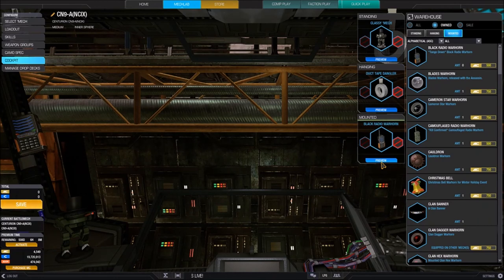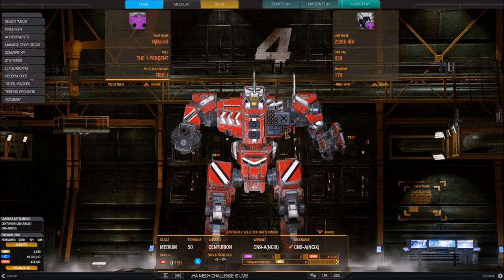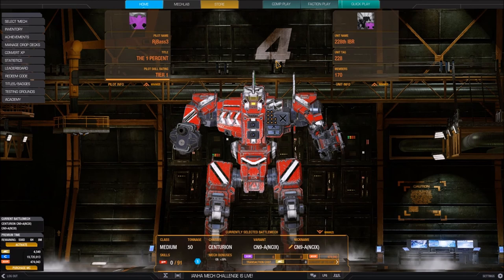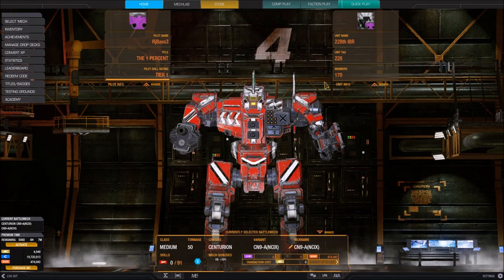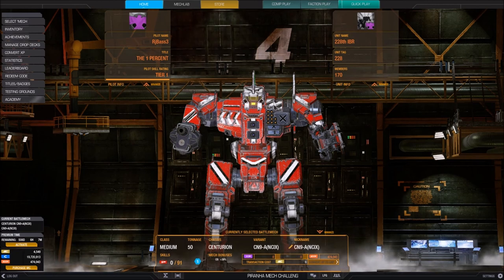Cockpit is done, that covers Camo Spec, Cockpit, Weapon Groups, and Loadout. Save your mech, go back home to view your creation, and your mech is ready to go into battle. We will cover the skill tree in a separate video. Manage Drop Decks will be covered when we go over Faction Warfare. If you have any questions or see something I missed, please let me know in the comments. Don't forget to like the video and subscribe. Have a great one, MechWarriors — peace!